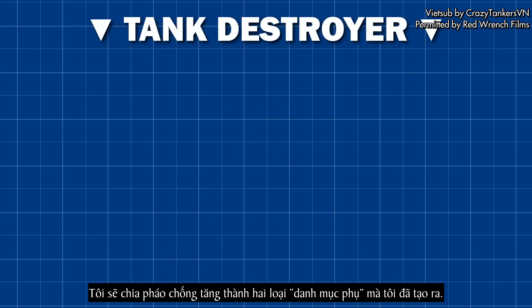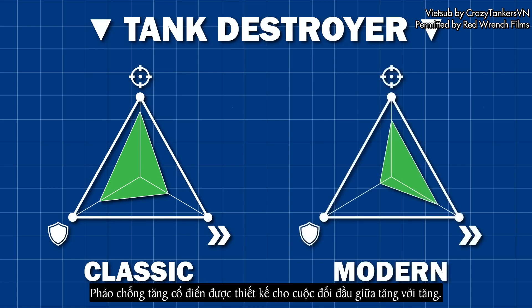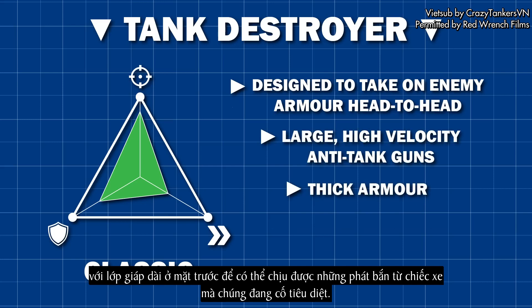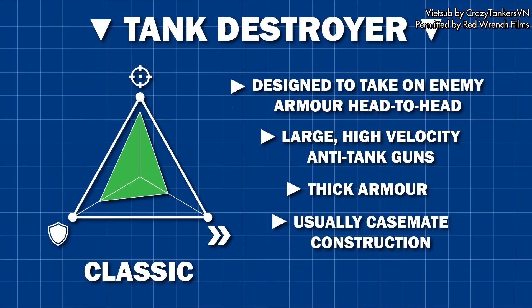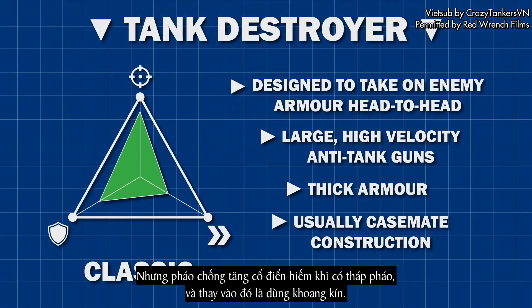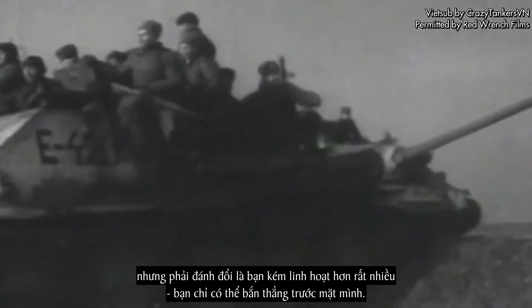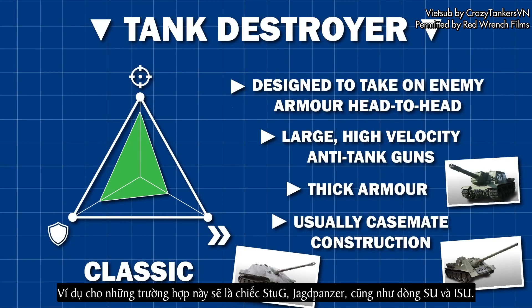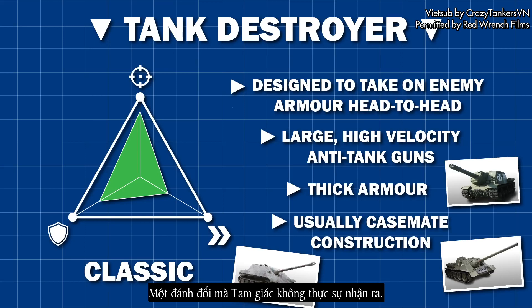I'm going to split tank destroyers into two sub-categories. Classic tank destroyers were designed for tank-on-tank combat. They often had very large guns mounted in a casemate structure, with a large amount of frontal armour to enable them to absorb hits from the tanks they were trying to destroy. This would put them in a similar zone as the heavy tank. But classical tank destroyers very rarely have a turret — instead they use a casemate, which was a lot lighter and roomier than a turret, but came with the trade-off that you could only shoot directly in front of you. Examples include the Stugs, Jagdpanzers, as well as the SU and ISU series. They have high firepower, high protection, and decent mobility, but at the cost of flexibility and ergonomics — a trade-off the triangle does not really recognise.